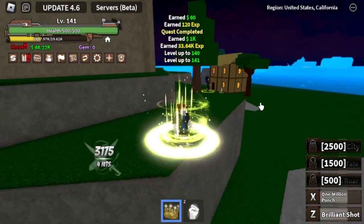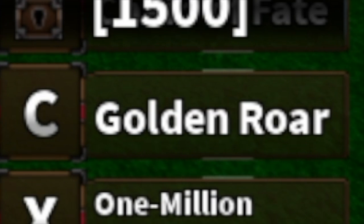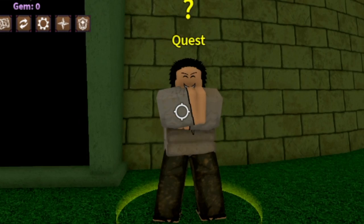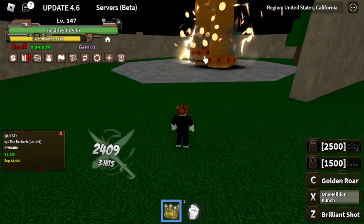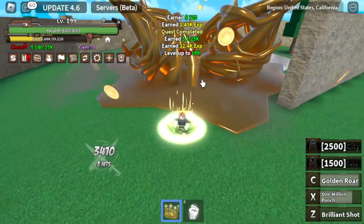Good news guys — we're going to unlock our third skill at 500 power fruit. There you go — the Golden Roar. Let's check it out. At level 145, you can start defeating the Barbaric, located near the commanders. Two skills only — one X and Z skill is enough to defeat this boss.